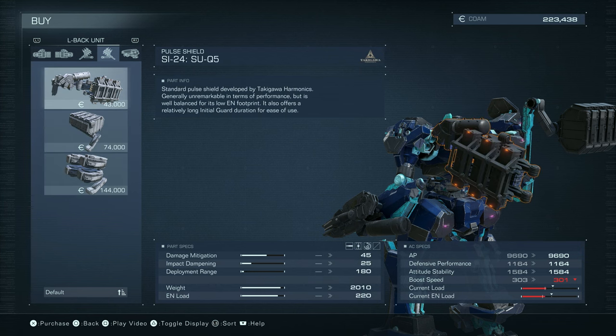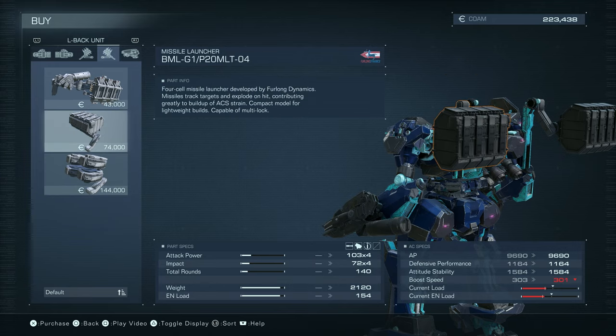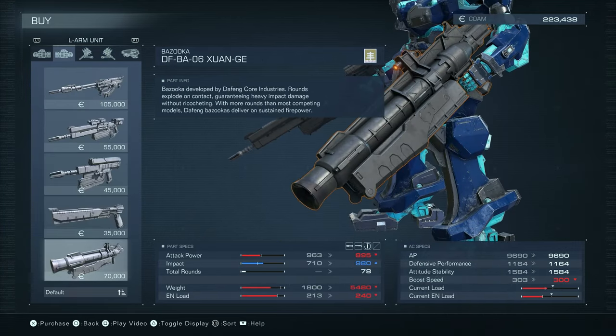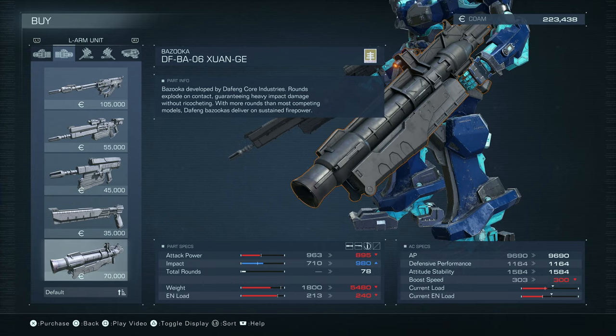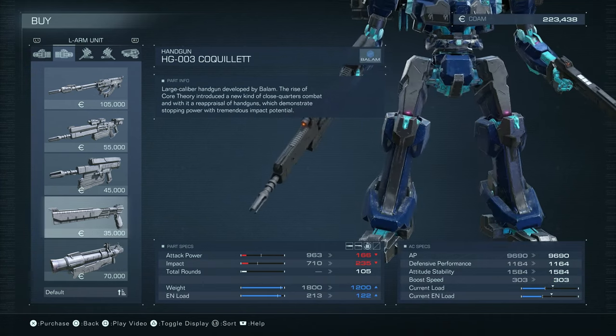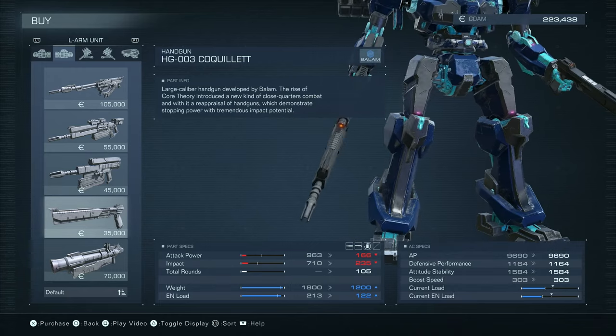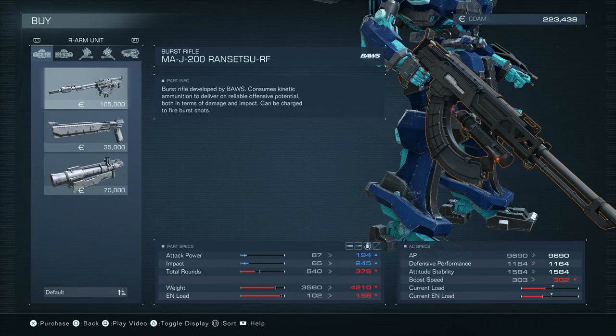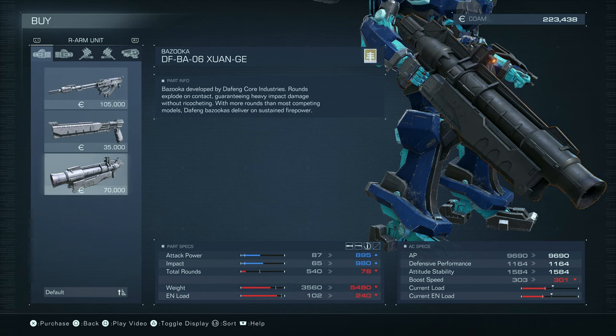The line is where my current load is. The arrow is overweight. So I do have more wiggle room than I thought. I could use the rifle and I could use the bazooka if I want.